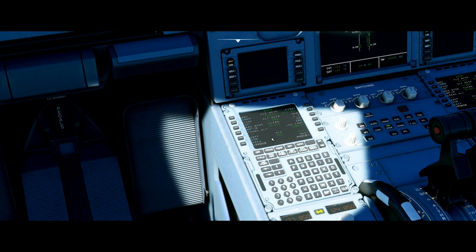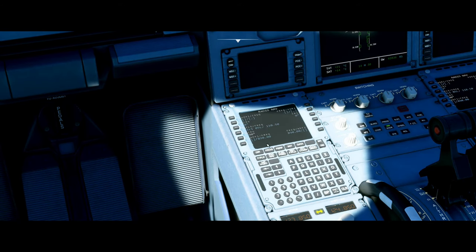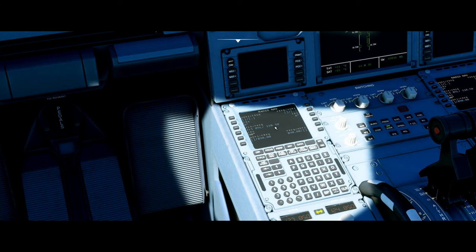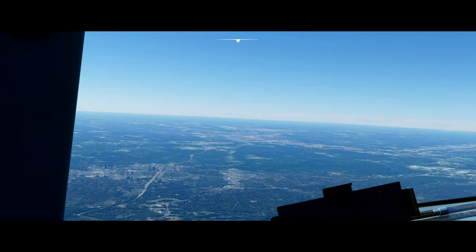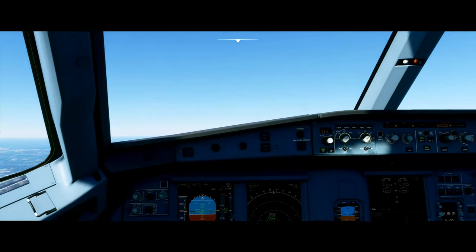Another thing we can check on the FMC before coming in for a landing is the ILS approach setup. If you go to the RAD NAV page right beside the flight plan, then we can check the ILS frequency and course. This is correct — we are landing at ILS 09 left and that is the correct frequency, 110.5, and the correct course. You don't have to perform an ILS landing — you can always do a visual approach, especially on a clear day. But I will be doing an ILS landing.